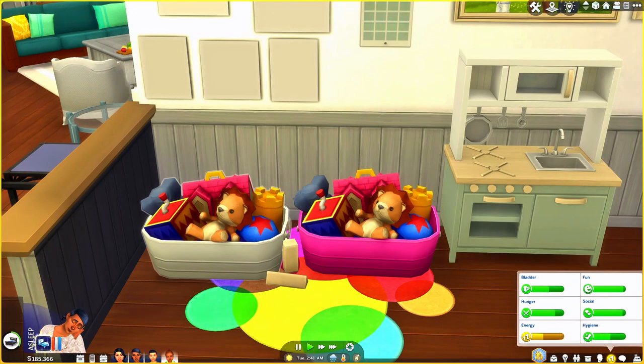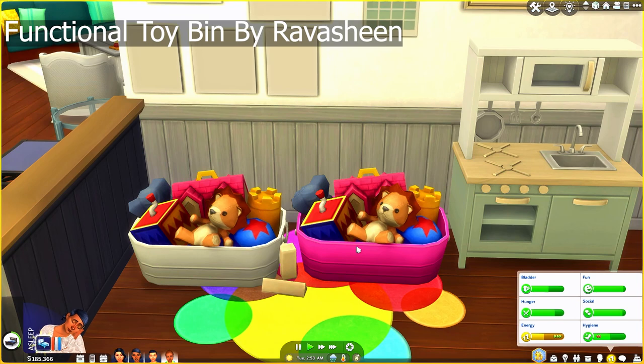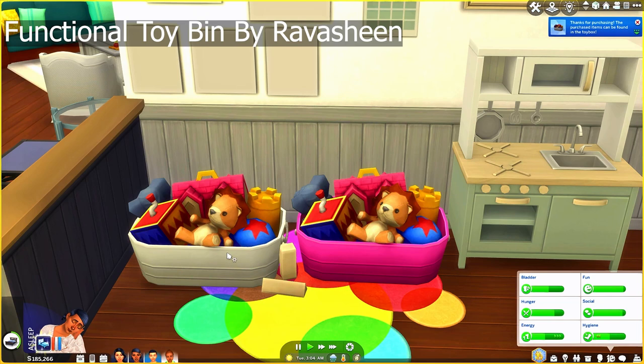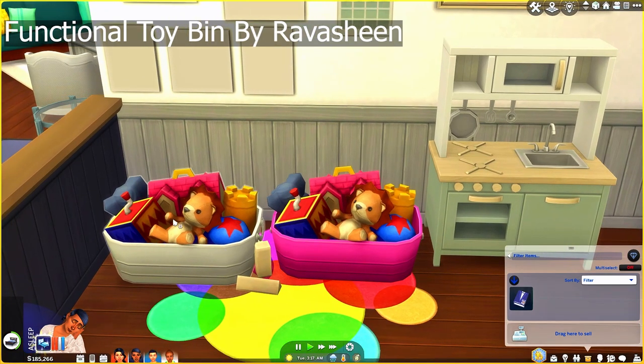The next mod is also by Ravishing — the Functional Toy Bin. The original toy bin comes in this pink bin; the one by Ravishing is in this white bin. You can click on it and buy toys, so it functions just like a normal toy box. I'm going to go ahead and buy this Tentacle Tom. When you open it, you can see Tentacle Tom is there along with other toys that come with the toy bin. Now we have a functional one in case you prefer this design over the others.